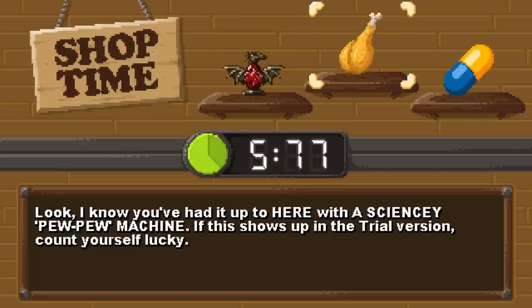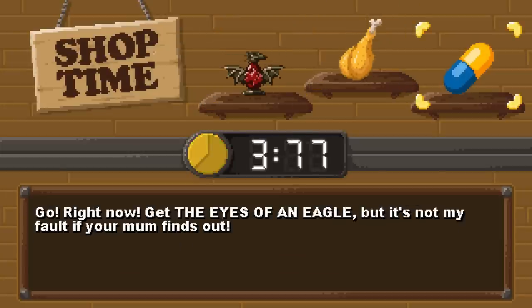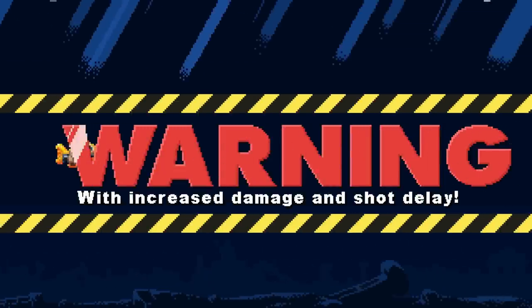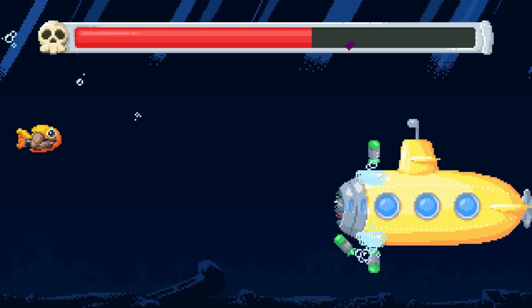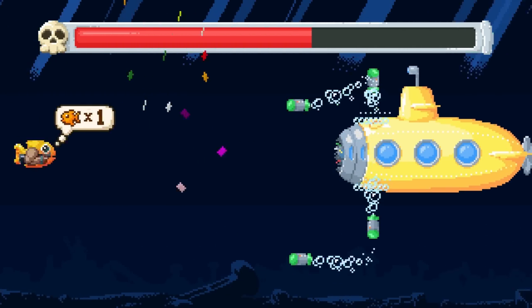Upgrade choices: kind of gross mucus launcher, sciencey pupae machine, or the eyes of an eagle. The eyes of an eagle sound great — warning: increased damage and shot delay. Oh, this is the boss! And I still have every weapon.